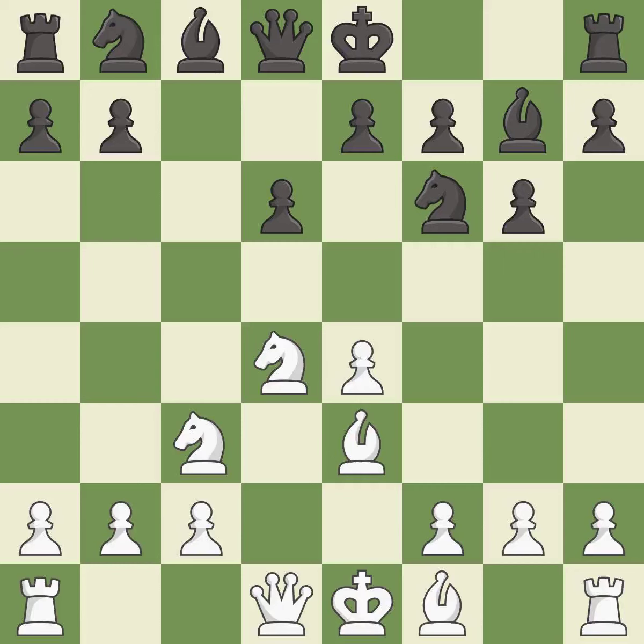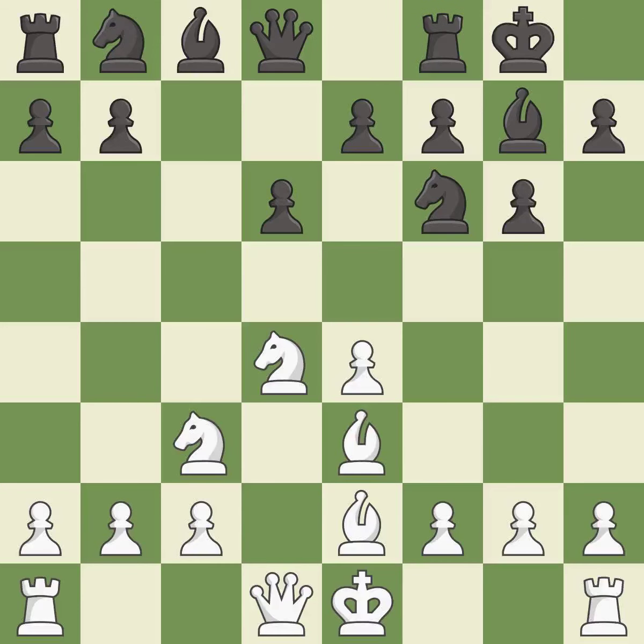Be3 supports the strong d4 knight in the centre. Bg7 puts the bishop on the long diagonal in a move called a fianchetto — it is excellent. Be2 develops the bishop toward the centre and prepares castling. Castling gets the king out of the centre and activates the rook. The queen develops off its starting square, getting it into the action.